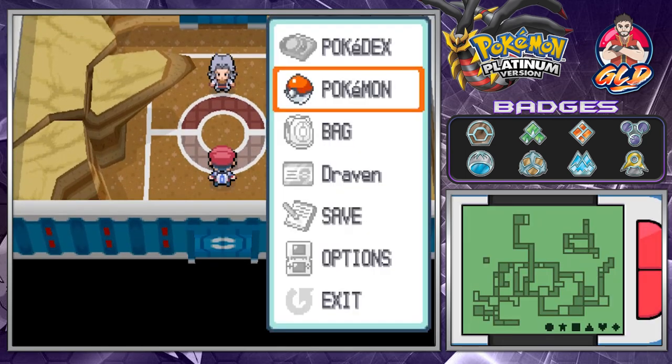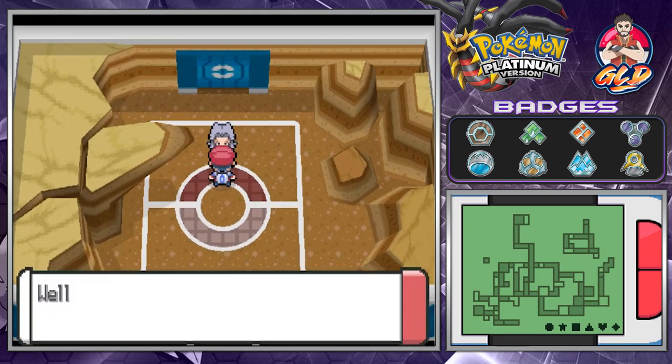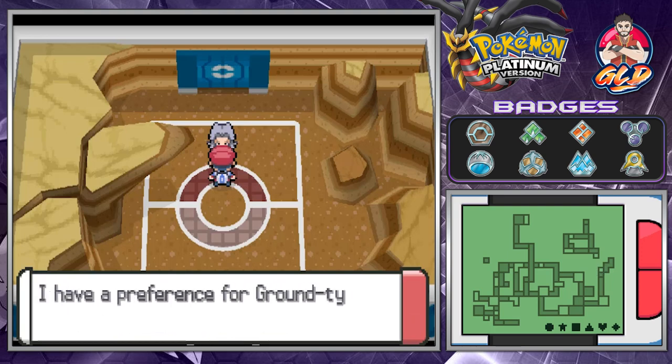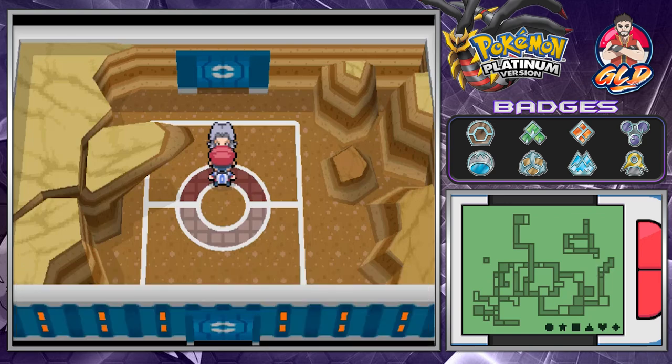It's a ground type trainer. We're going to go with Poseidon. She introduces herself: 'Well well well, you're quite the adorable trainer, but you've also got a spine. I'm Bertha — I have a preference for ground type Pokemon. Would you show this old lady how much you've learned?' So here we have Bertha, a ground type trainer.